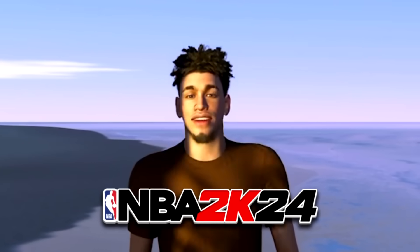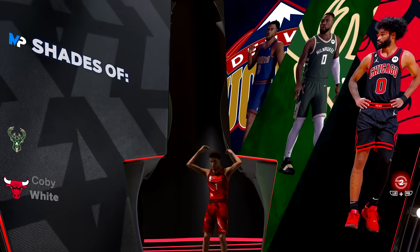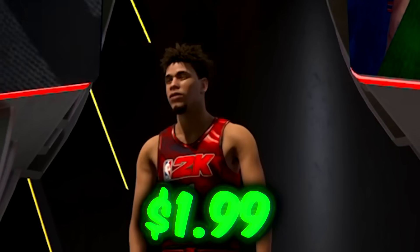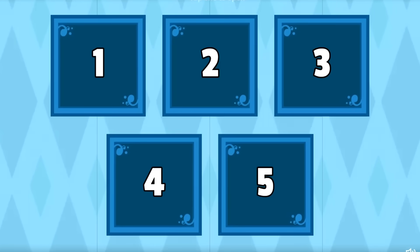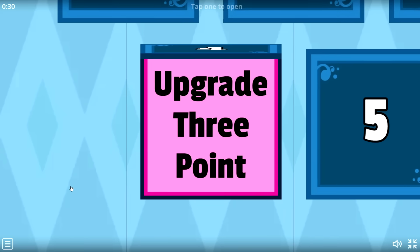Today, we're playing NBA 2K24 on a budget. I can only upgrade my build with this singular dollar and this 99 cents. My goal today is to make the best $1.99 build 2K has ever seen before. But every win, I will select a random box off this mystery wall and it will give us some help throughout this video.